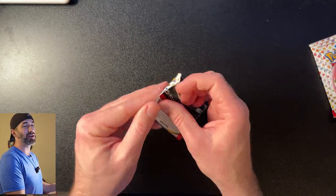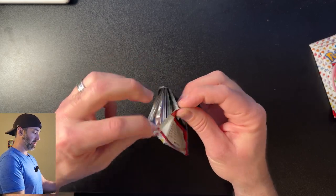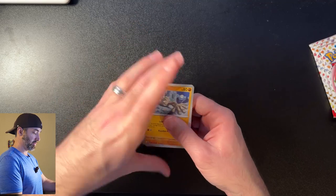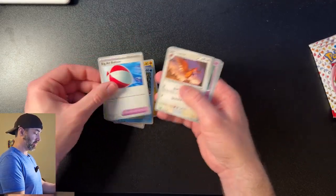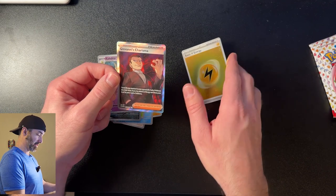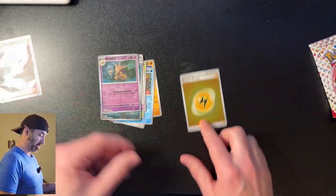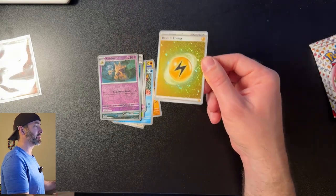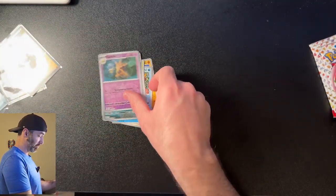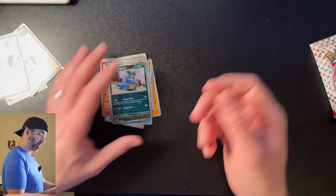Pack number one. What if we get all god packs? What if we get all the original starters and all their evolved forms? Man, that'd be so sweet. Cards from the pack: Charmander, Victory Bell, Balloon, Firo, Nidoqueen, Kadabra, and a Giovanni's Charisma. I'll take that — that's a cool card. Look at that texture. And a holographic Energy — I love these, they look so good, especially the Lightning one. First pack, I'd consider that a win. We even got a Kadabra reverse holo — it's not rare, but it's uncommon. First pack, I'd consider that a win.